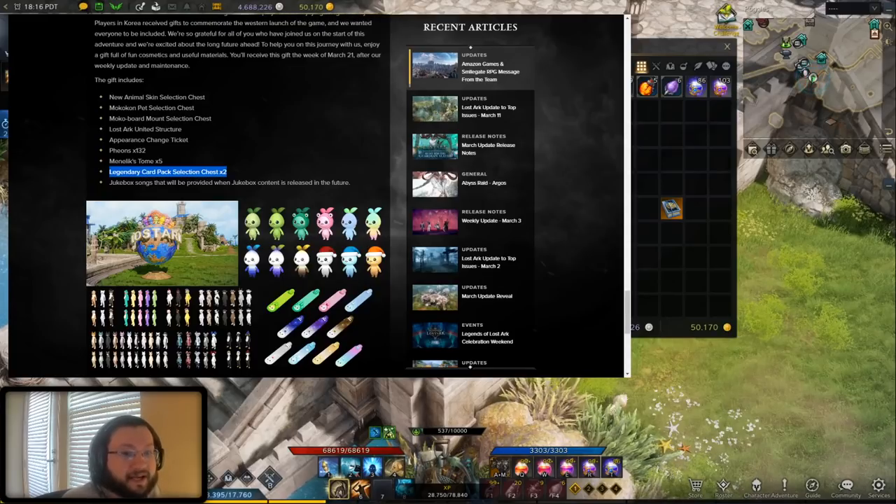If you think about it, you might understand why — it's a big deal. This is a very, very big item. I'll give you guys my suggestion on what I think you should try to save it for. But even if you don't save it for this in particular, you definitely don't want to just pick a couple of random legendary cards. You really want to do some research and pick very carefully, because this is a big item.